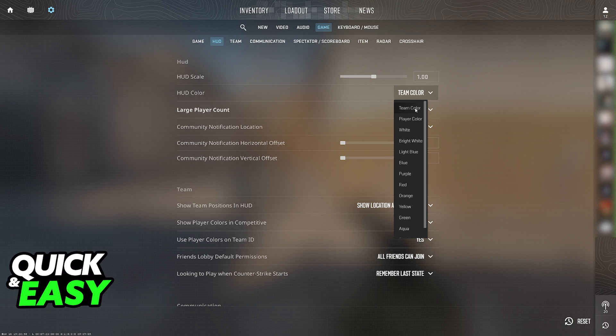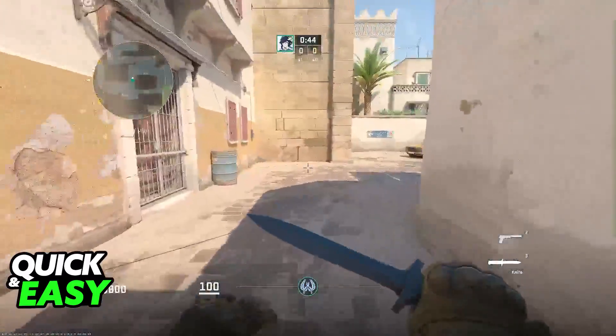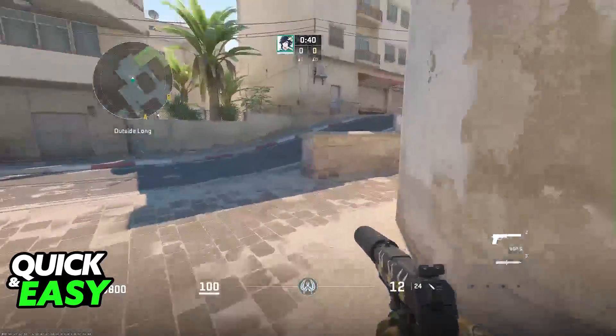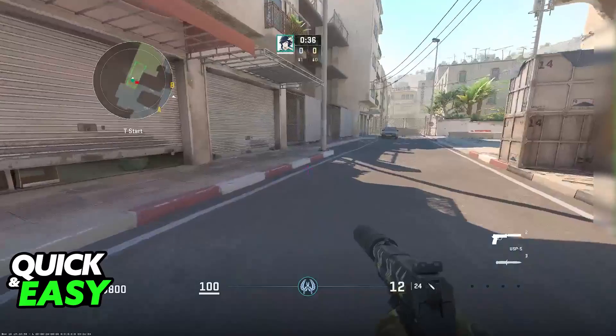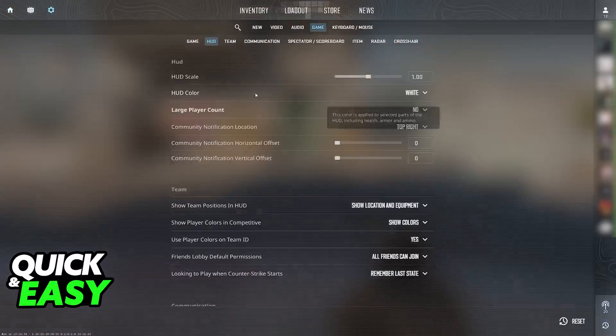As you can see, they have the team color, player color, white, bright white, light blue, etc. There are plenty of options to choose from, and I'm going to show you some of them in this game. These will apply for both teams, so if you pick a solid color, for example white, both teams will be affected by this change. The only one that is dynamic, to my knowledge, is the team color, which automatically changes the color of your HUD based on your team.